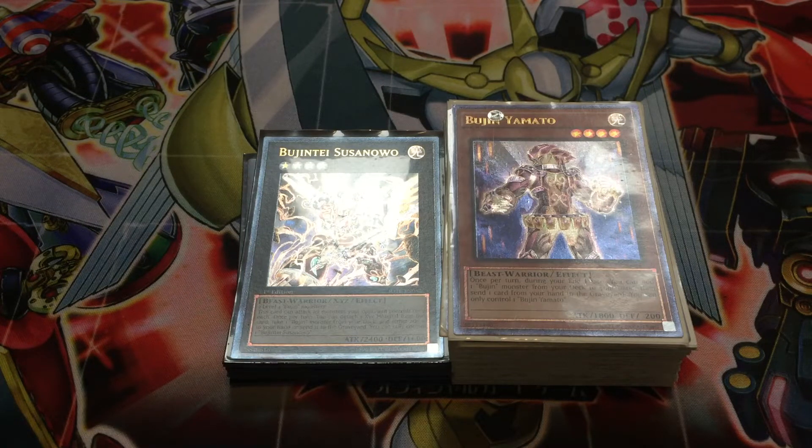So this deck right here is a Bujin deck profile, and this Bujin deck is focusing around the original stuff. We're not running any links in here, we're not doing any of that kind of stuff, but what we are focusing on here is Ties of the Brethren. We don't care about extra linking — it's about coming back to the roots of Bujins.